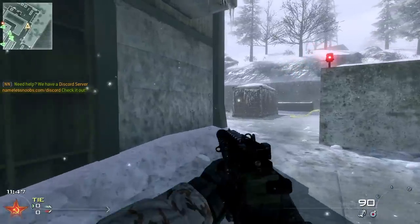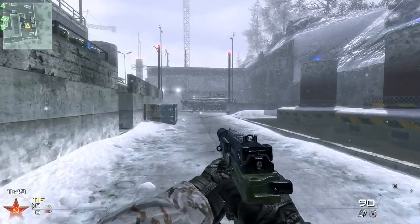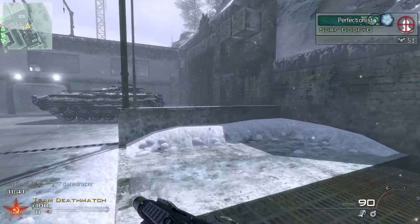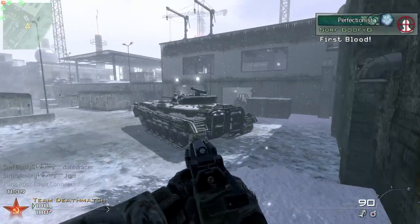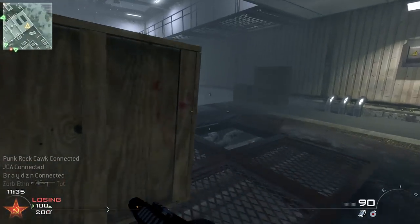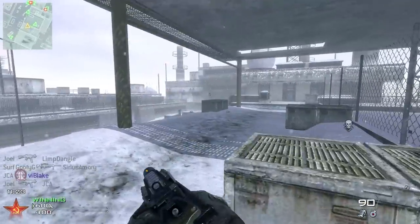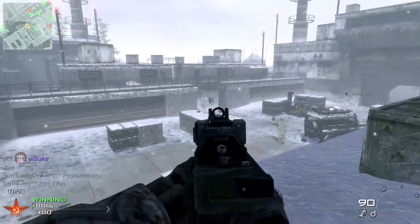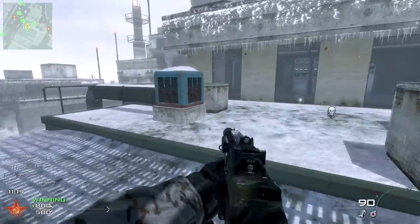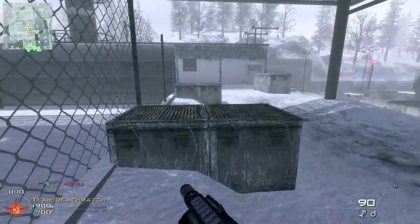Alright, we got a game on Sub Base with the TMP and silencer. Normally I would use the extended mags but I wanted to make this more challenging. Extended mags gives you more of a chance to kill more than one person when you run into a group, because normally with 15 shots you have to reload almost after every single kill unless your accuracy is perfect.